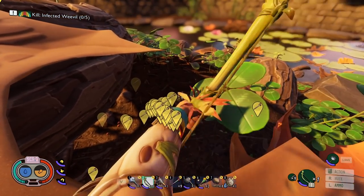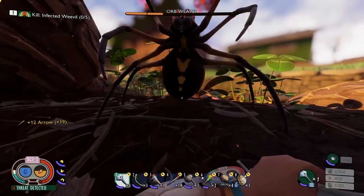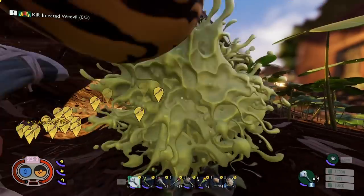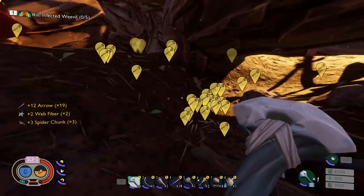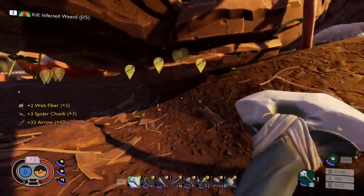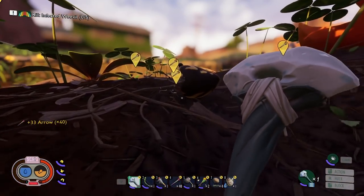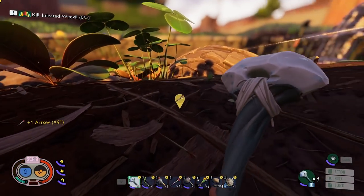Beyond that, the best weapon to level up when starting a fresh game is the Ant Club. You can get it in the first day or two, and it's going to do well against just about everything you run into early on. From what I've gathered, it outperforms the new Salt Morningstar, with the only downside being it has less stun. For the rest of you, let's take a look at what each insect and creature is weak to and resistant against.